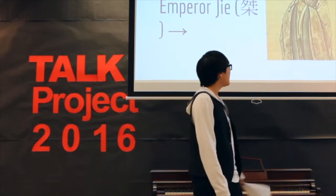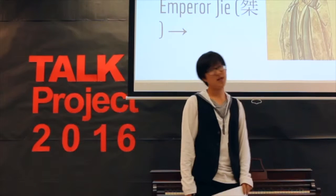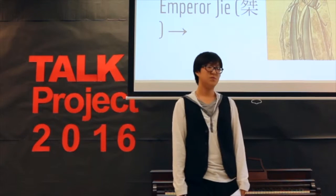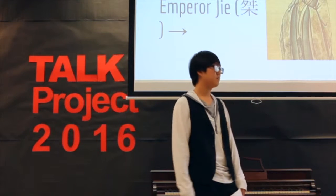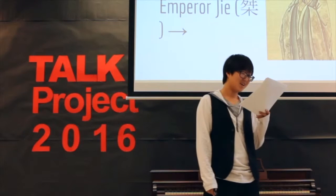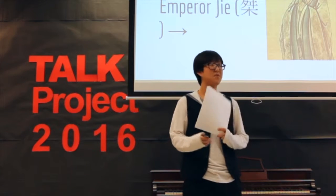This game sounds kind of challenging and complicated, but it's quite easy. It only has two rules. The first rule is to take turns placing the black and white pieces. The second rule is to take off a piece when there is no liberty, which I will explain later.